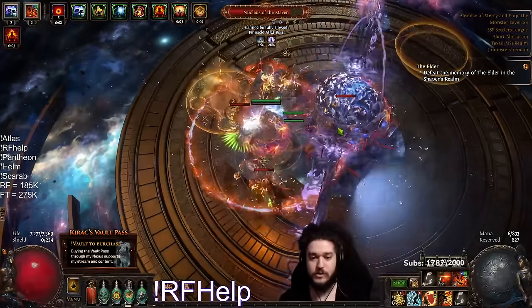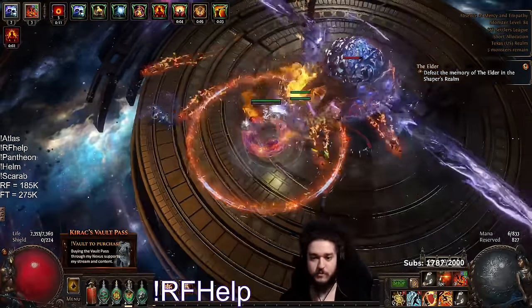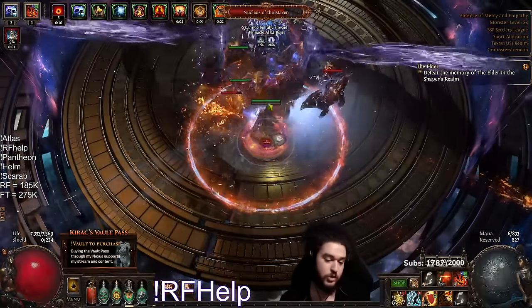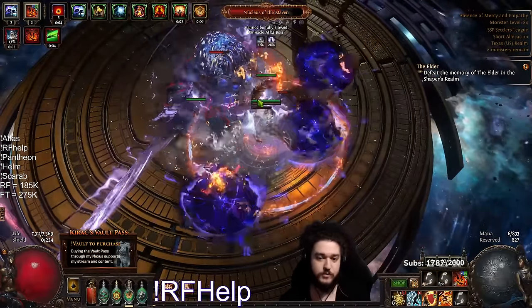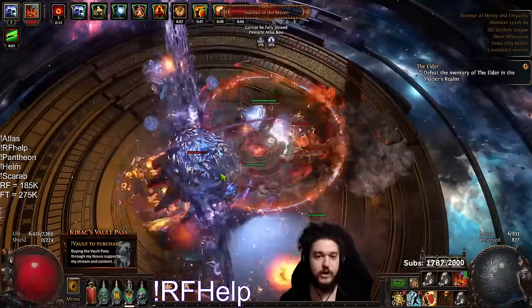Remember that the positioning of the balls is very important — mine are directly in the middle, so they don't interfere with my arena at all. You can choose another location if you want, I like putting them right in the middle. No reason to use blood rage for this fight.